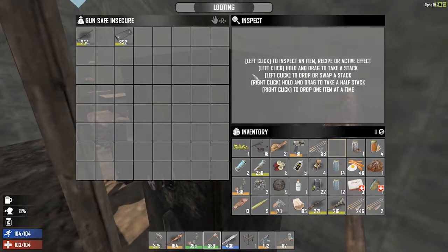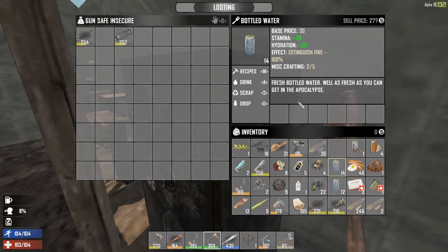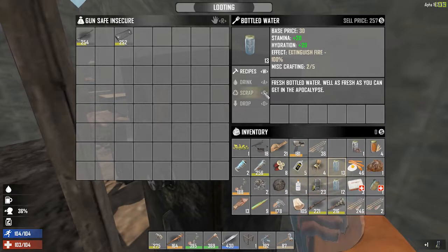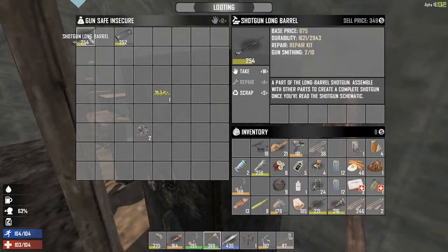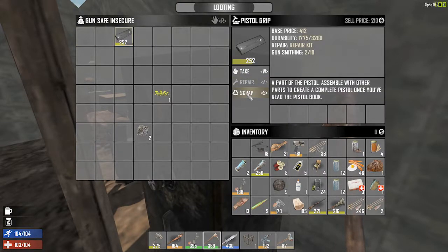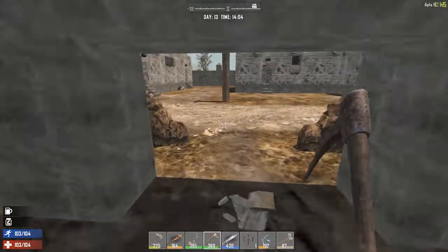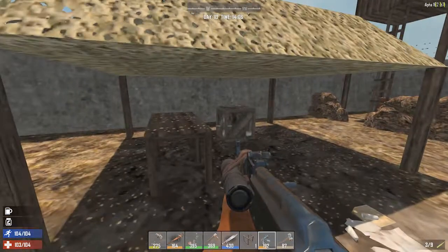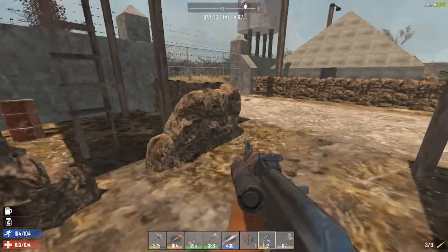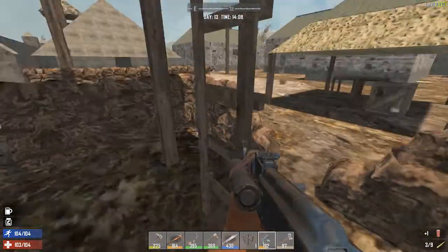Let's scrap that. I'm thirsty — let's drink. Why did I bring so much drink? Let's see what we can get rid of — drop that and that. Let's scrap these. It wasn't really all that, but we did get a couple more bullets which is good. There's a dude back there in that room, let's grab that.